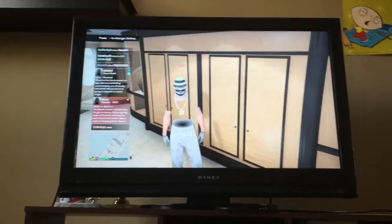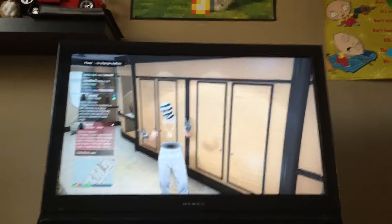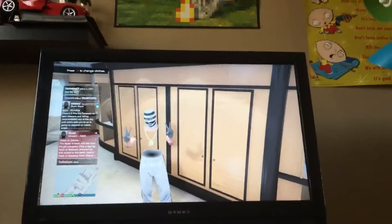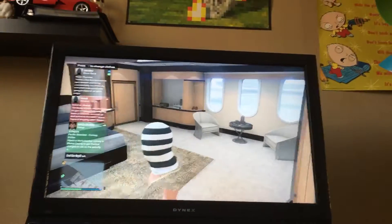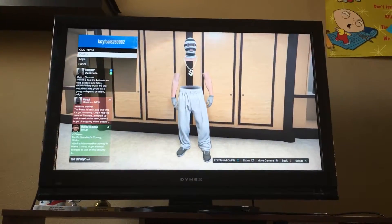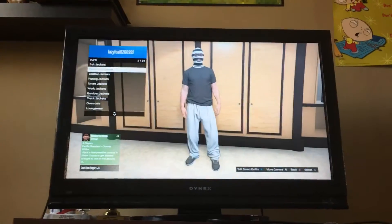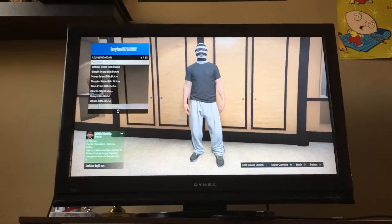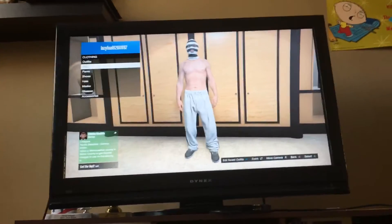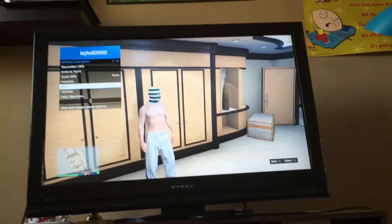Hey guys, Raleigh here, and today I'm going to be showing you guys how to get an invisible torso with shoulders after patch 1.35. First thing you want to do is make sure you have no shirt on, and then go to Style.